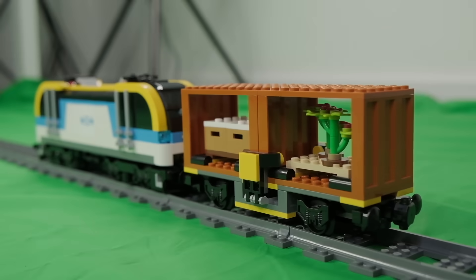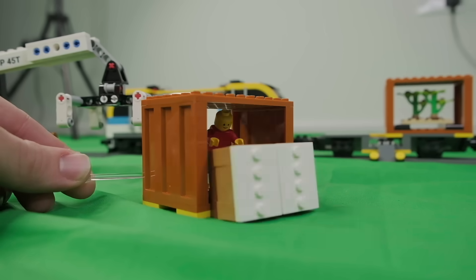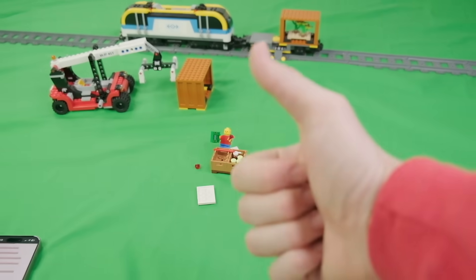GTA 6 also lets us open up shipping containers and steal whatever is inside. Let's grab this small crane and take a container off the train car, then take out the crate and break into it using a crowbar from our inventory. Looks like we found some dollar dollar — we're rich now!